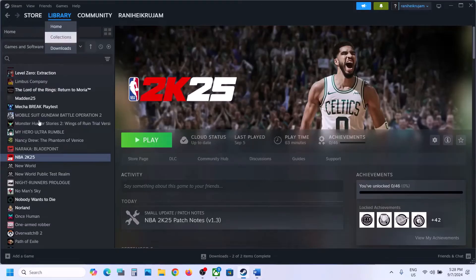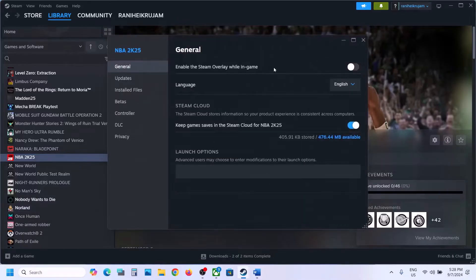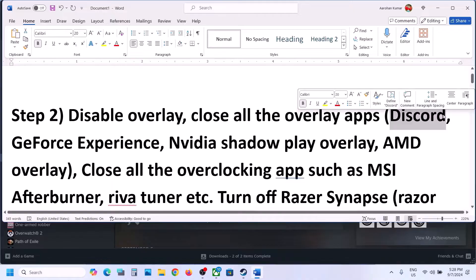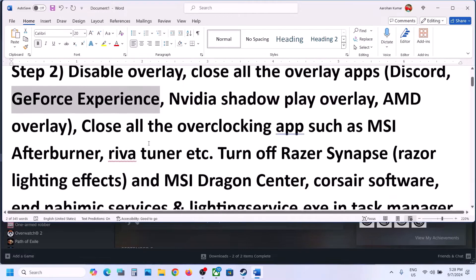Go to Steam, right-click on the game, select Properties, and then if the option 'Enable the Steam overlay while in game' is on, you can turn it off and then check. The next step is to close all other overlay applications. If you have Discord, go to Discord Settings, go to Overlay and turn off the overlay.